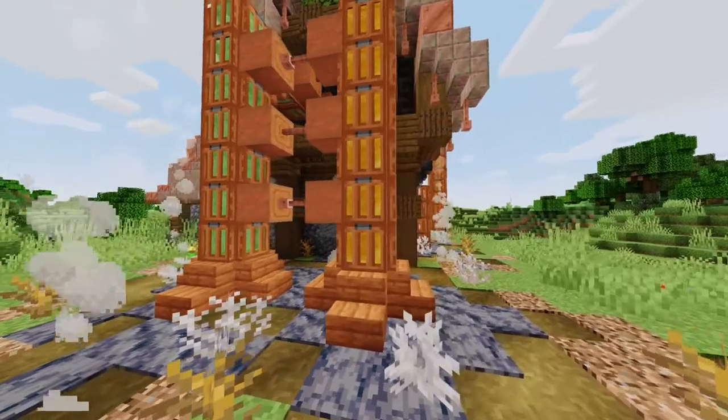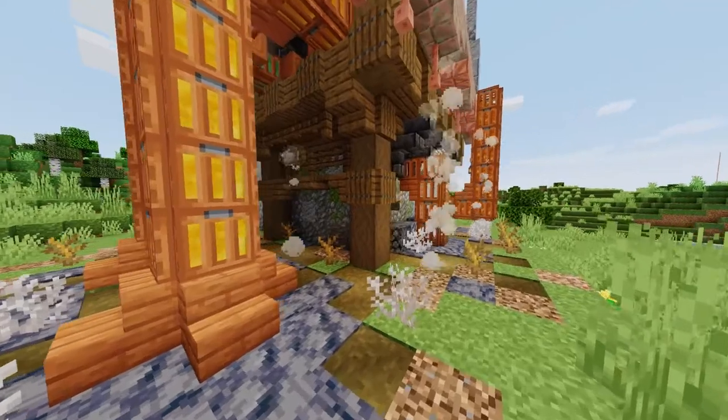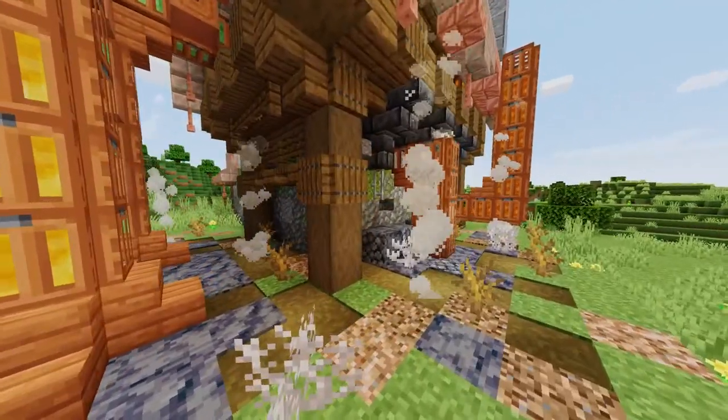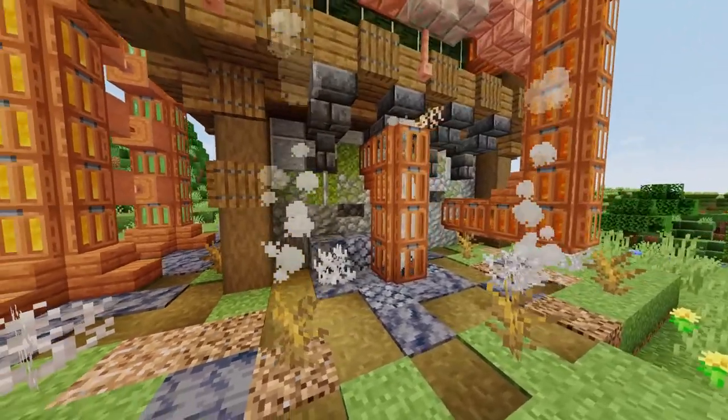Of course not all of this is possible in vanilla Minecraft but that doesn't mean you can't add any motion. Campfire smoke is a really cool effect in a furnace or a smokestack. Same goes for moving pistons, water bubble columns, and even flowing lava.